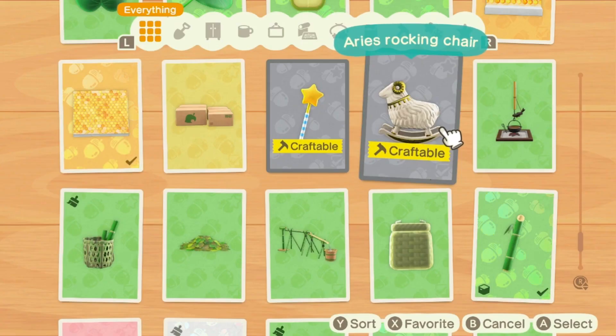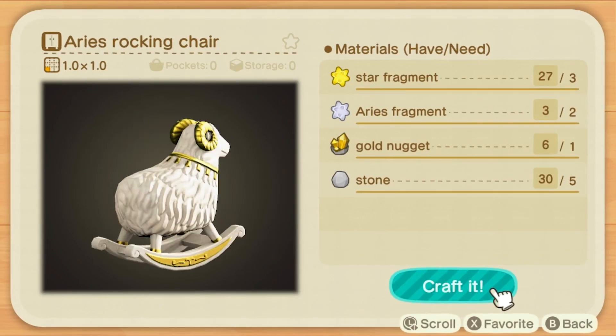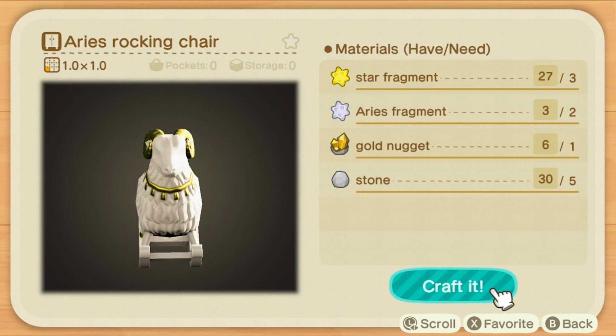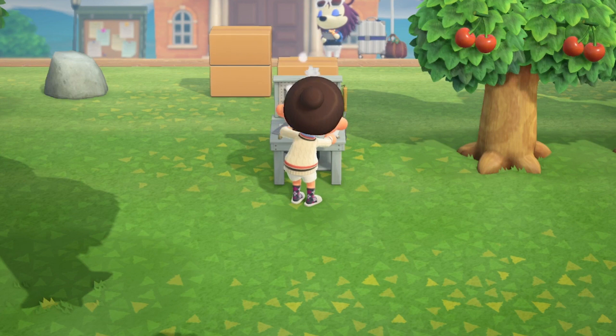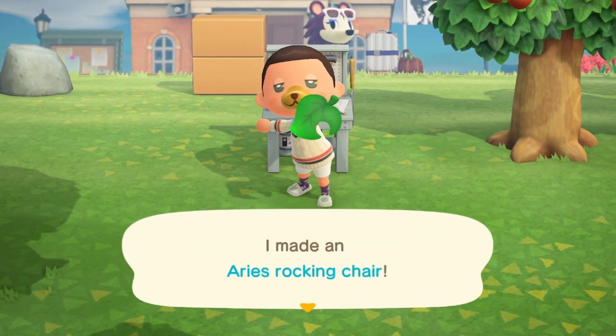And we're going to go back and head over and craft it right now. So you can see we're in the crafting menu again. Take a look at the materials and we'll view the model. It looks pretty cool — definitely a good accessory for your house. And we'll craft it here. There it is. I made an Aries Rocking Chair.